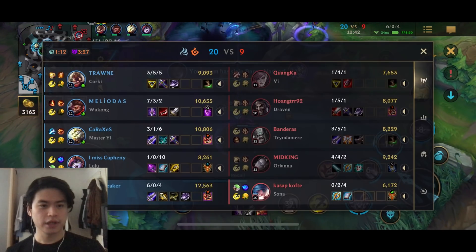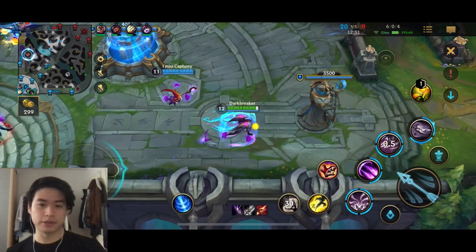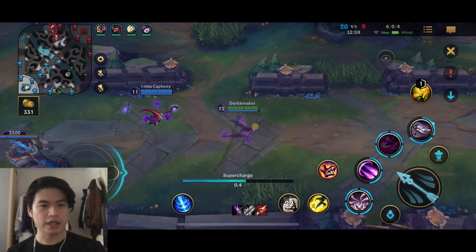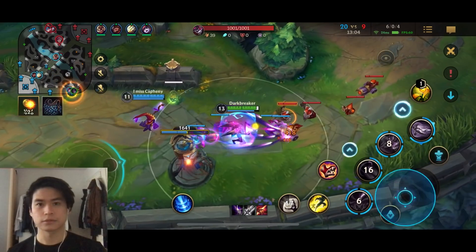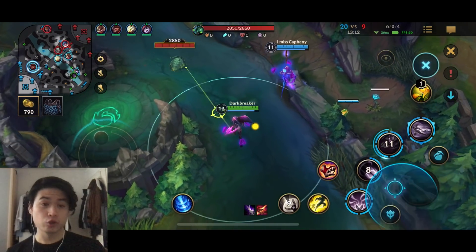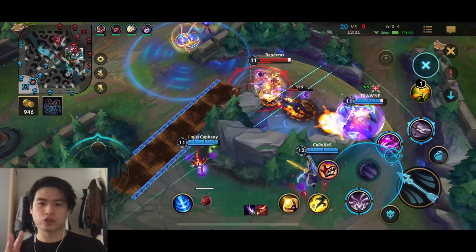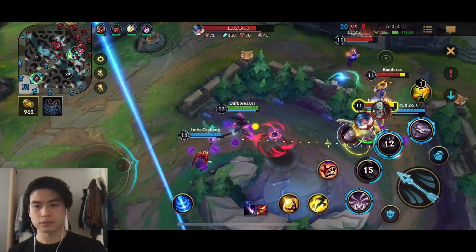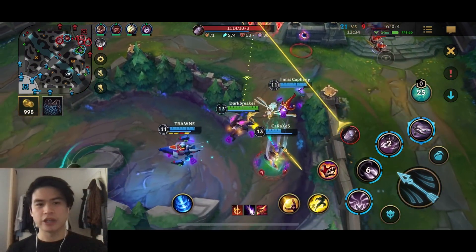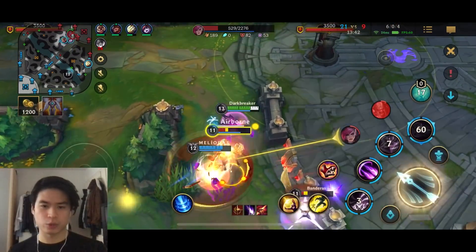We got Baron. Let's backport - I'll go for Runaan's Saracen to get the invisibility when I use my third ability. Let's shove out the bot wave. Usually you don't want to split push and take three lanes at the same time - the better call is to just focus on two lanes. When you have Baron, most of the time it's better to secure two lanes and push those out. Three at the same time usually doesn't work - getting three Tier 3 turrets simultaneously is usually not going to work out.